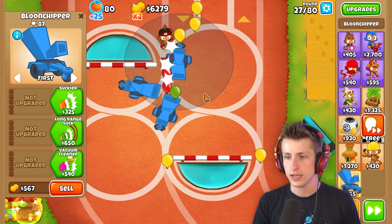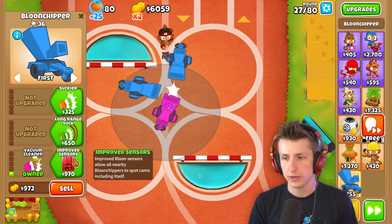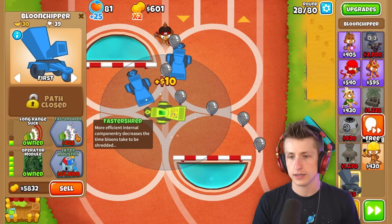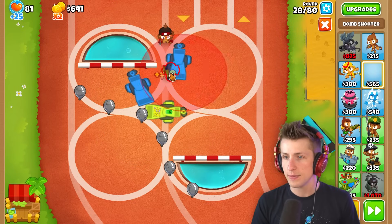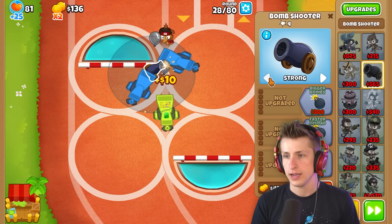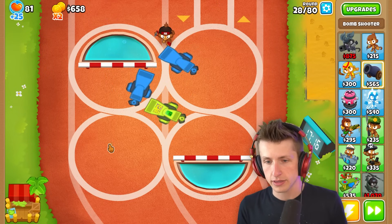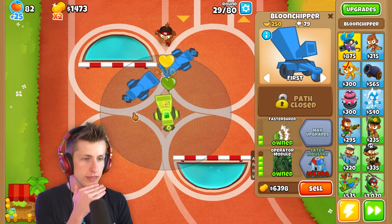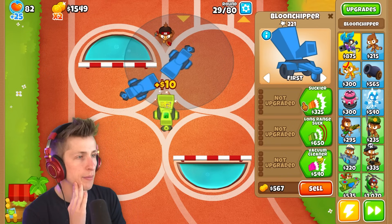Let's go ahead and start getting the upgrades. This one could be the bottom path actually — improved sensors, the rubber processor. Uh-oh, I'm in trouble unless I buy a bomb shooter. Have your target on strong. This guy's making us a little bit of money. Here's the bottom path, and this guy will be top path, so we can start working on that.